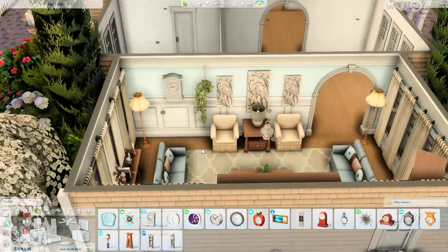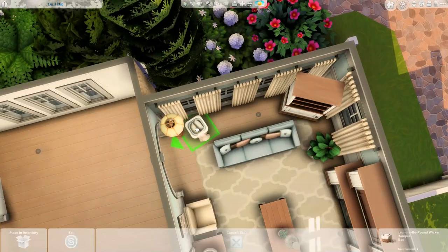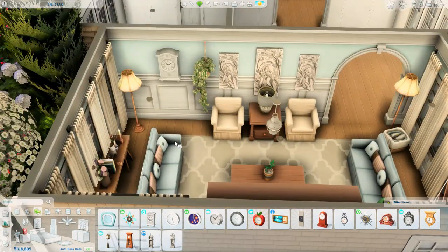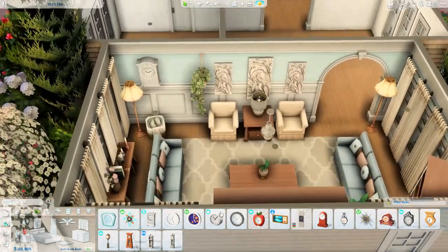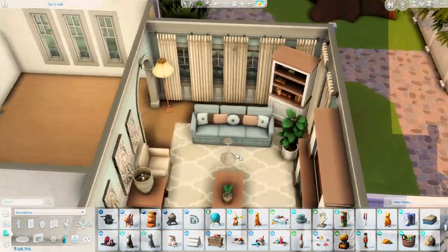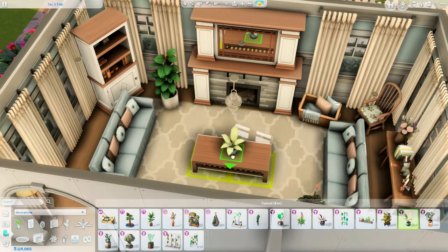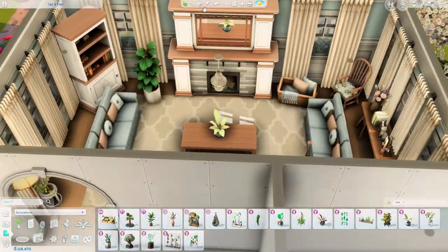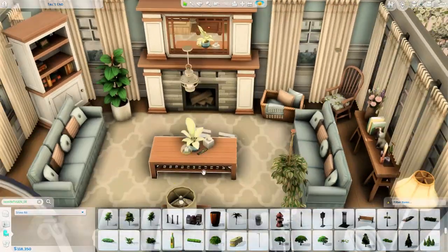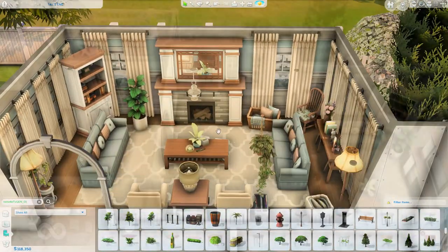This room is pretty much already done — we just add some finishing touches. I realized I kind of shot myself in the foot with the window placement when I was putting up curtains, because some windows were quite close together and it didn't really work. I use curtains from Cats and Dogs, sticking true to the style. The flooring is from base game and the wallpaper is also from base game — I use it all throughout the house, even in the bathrooms and kitchen, just because I couldn't find a swatch that looked better.